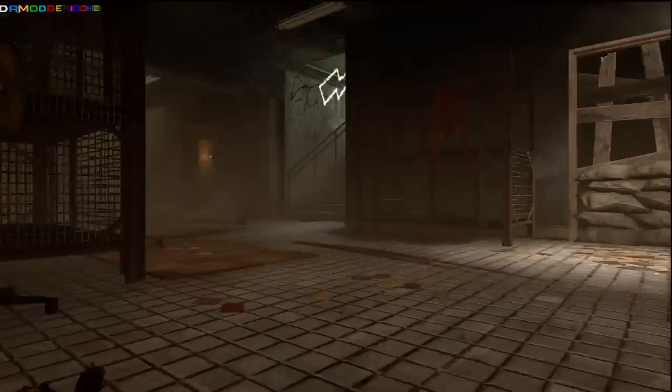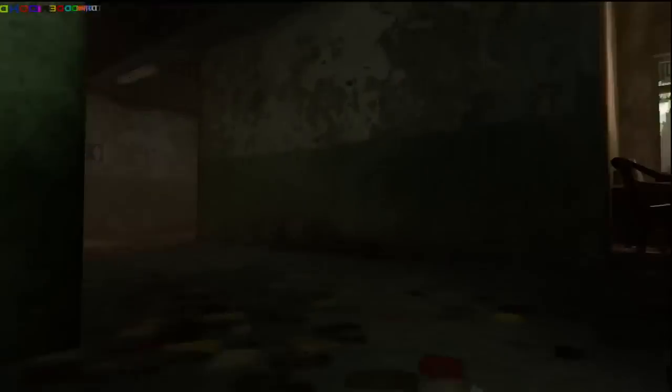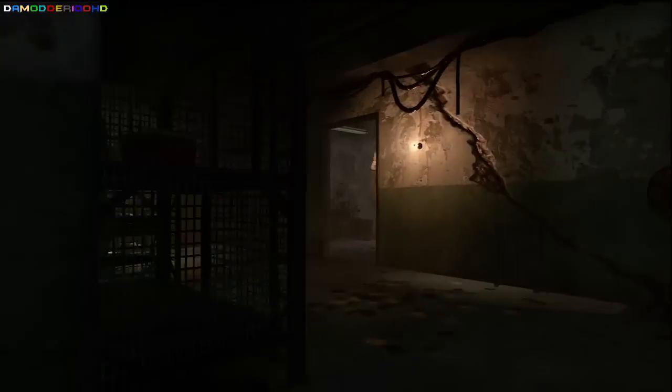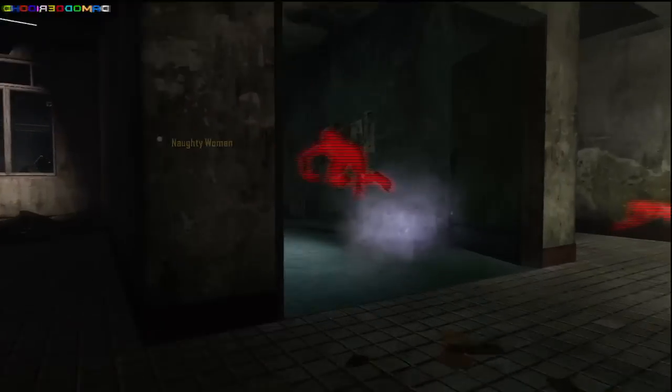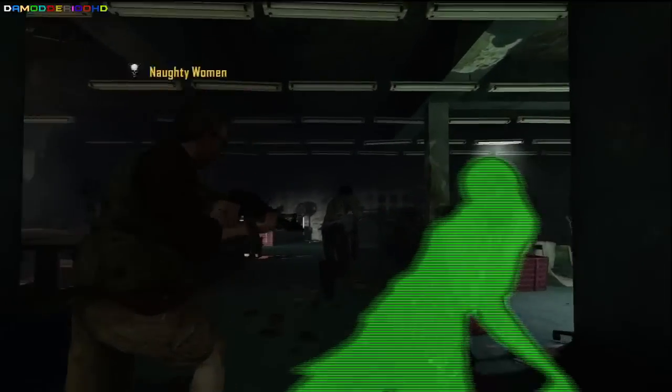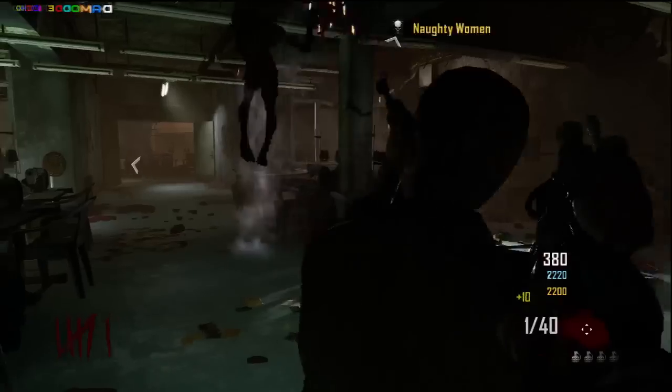You'll see there's a couch right here that you have to buy to go up. Then you walk through these rooms and there'll be a door right here that you have to buy — it's like 1200 points. And this is the room where the power is.